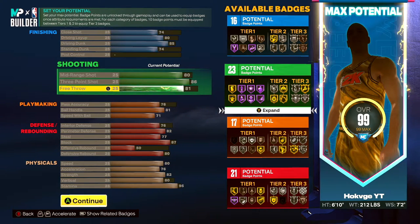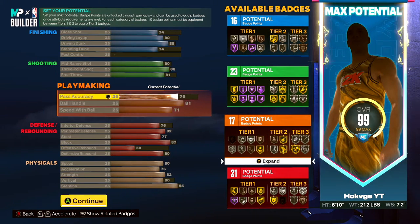For playmaking: pass accuracy at 76, 81 ball control. You see it at six-ten — 81 ball control, I think that's pretty good honestly. I don't need that much, but the only thing is my speed with ball is pretty slow at a 71.